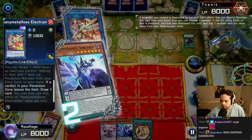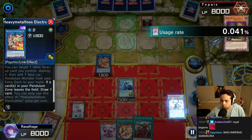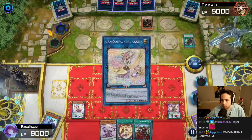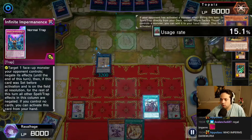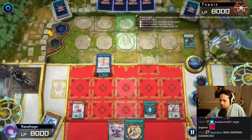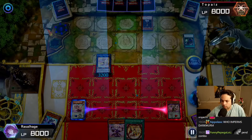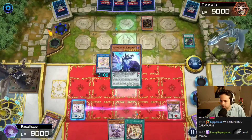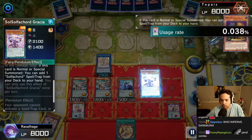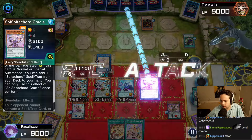Astrograph on chain link 2, go grab Coolia. Electromite draw — Thrust is nice. They activate Imperm — oh no, they didn't. Maxi and draw. There's the Ash on the Thrust, never mind. All right, Ash and Imperm gone. Pendulum summon off the Astrograph — we made the big Coolia so we summon a lot of guys. Activate Gracia, add the Soulful Court Harmonia, go battle phase.